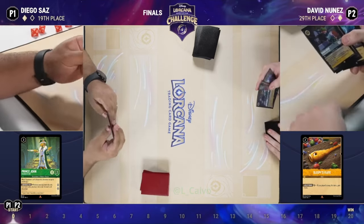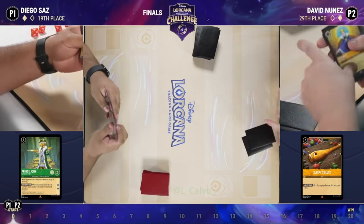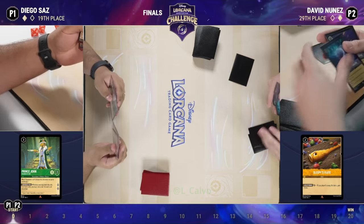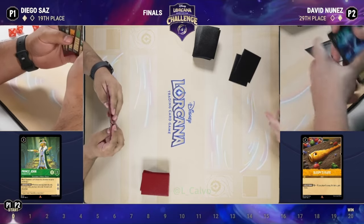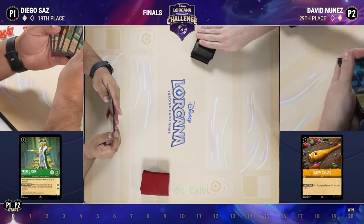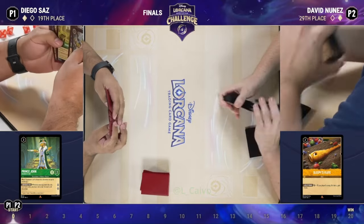One thing to point out with the Steel Song deck: there's an early-game A Whole New World line available that is more palatable when you're on the play — able to force your opponent into dumping the hand they've altered on turn two. That's less palatable once your opponent has other turn-two options. Also one less chance that they have Diablo in play.